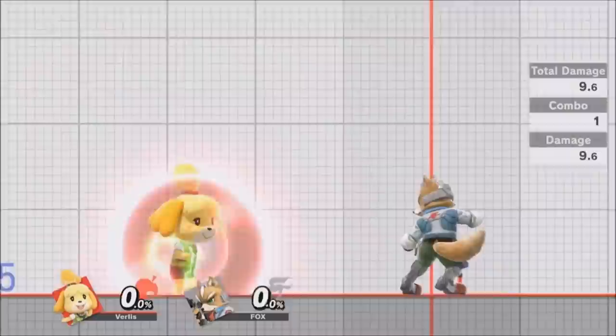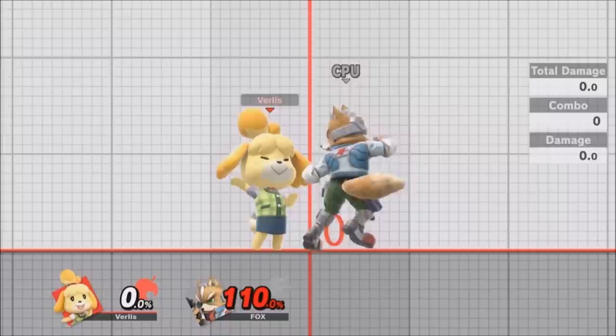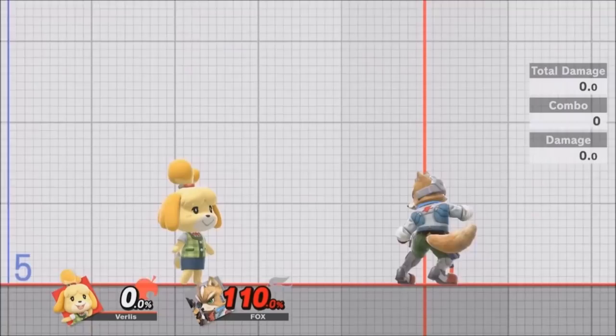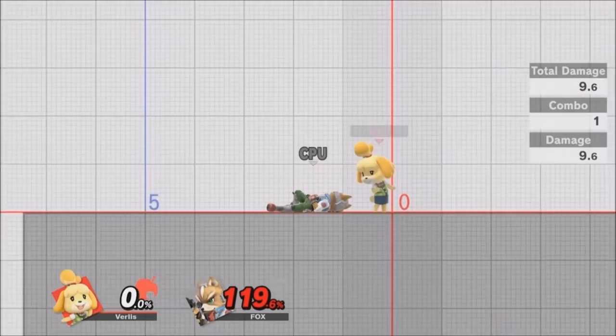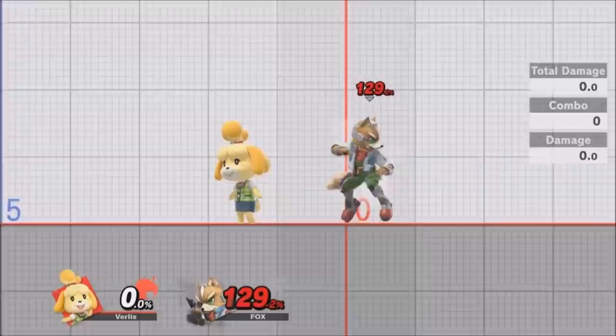Her up tilt is a really good combo starter at low percentages — you can juggle characters with it. It's also a really nice option for getting people away from you, and it's better than your up smash when covering space and getting someone off of you. It starts from behind, which means it's quicker if you're facing away from your opponent. Effectively, you can do a quick turnaround, use the tilt stick with up tilt — it catches at the early part of the hitbox, knocks them up, and then you follow up with aerials and all the wacky things you can do with Isabelle.